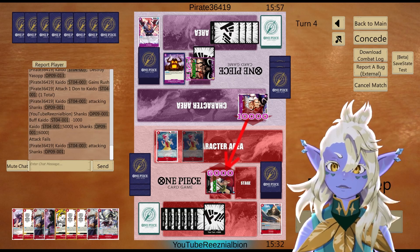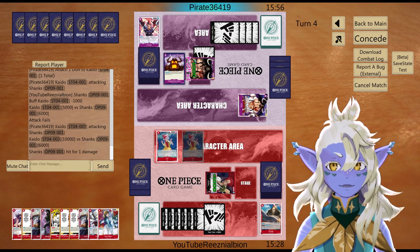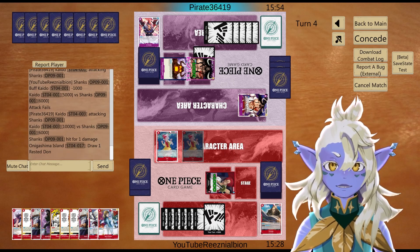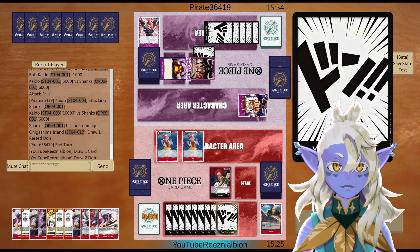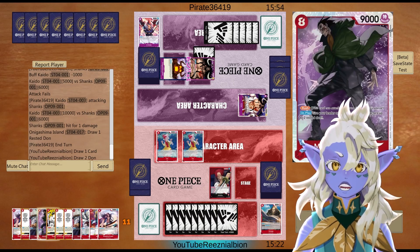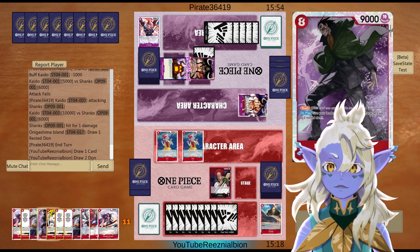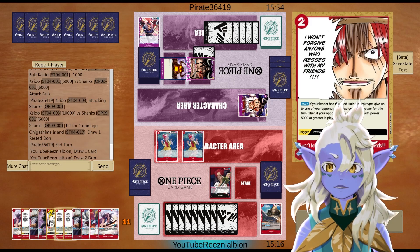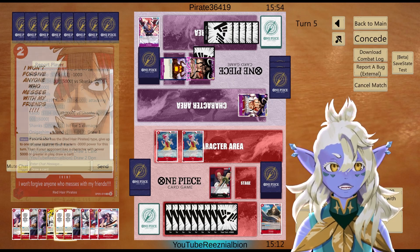Kaido comes down, pops Yassab, and then makes a 6k swing which fails. I think we take this at two, so now we have enough for Rad Beam. He also taps Onigashima. We have big swings here.